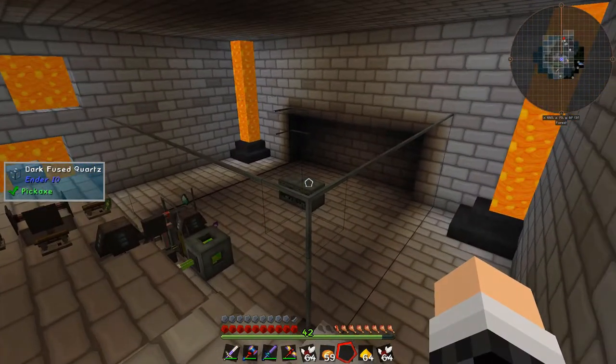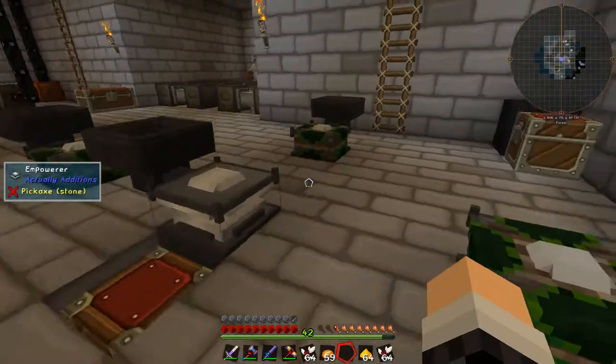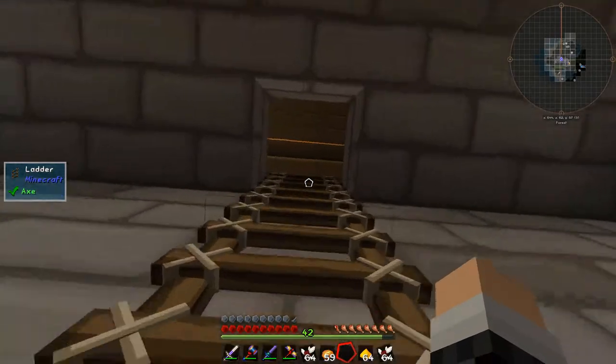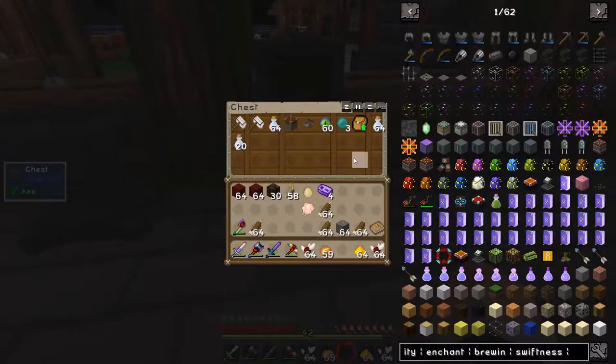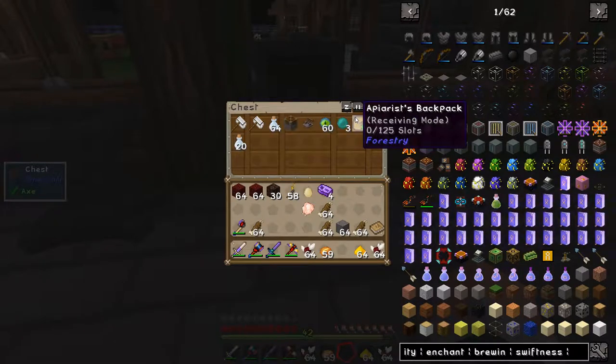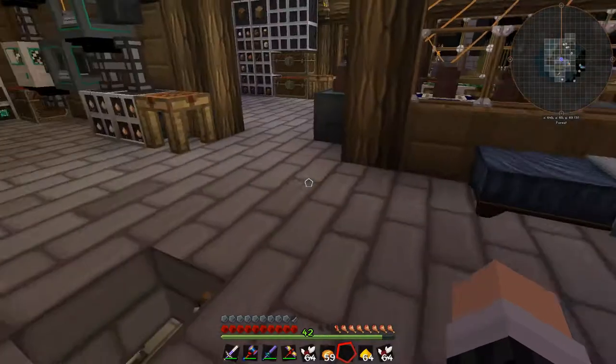Instead of putting another spawner on this side I might just have a big tank of nutrient distillation, and maybe a 2x2 spawner setup for blazers and things. But that's not for today — today we're going for the end. I've put a little preparation chest here with glass bottles and an APS backpack, because I'm going to catch some bees while I'm over there — but I'll do that off cam since many people are adverse to watching me catch bees.